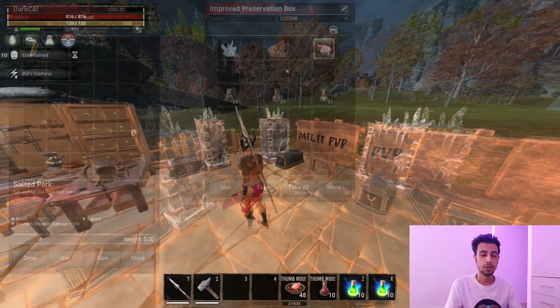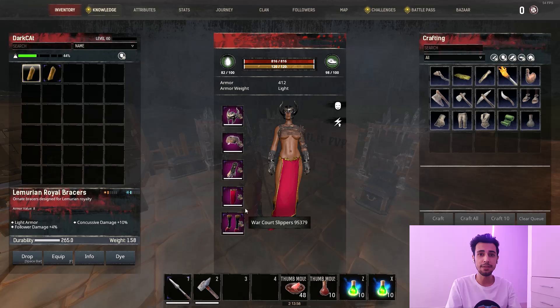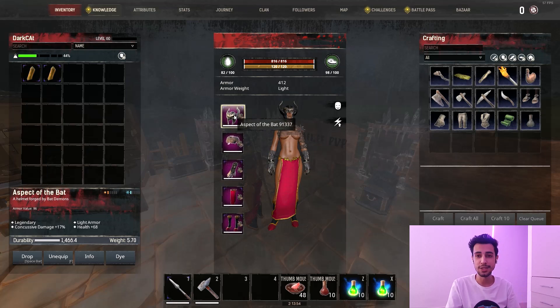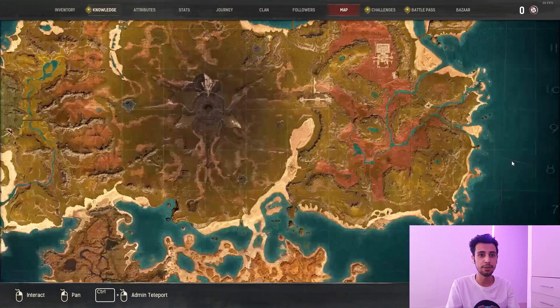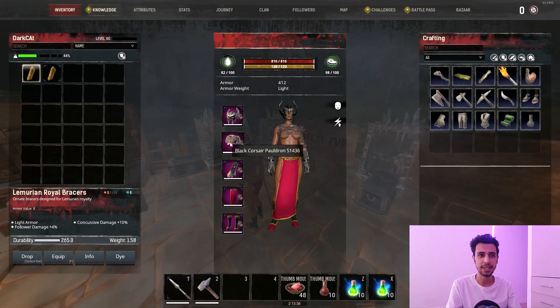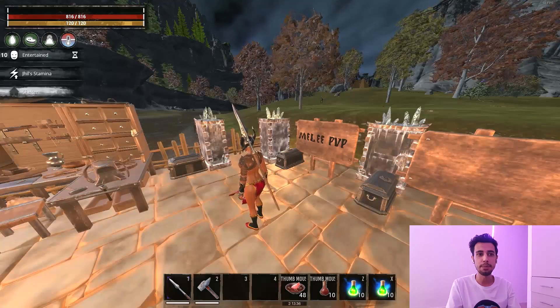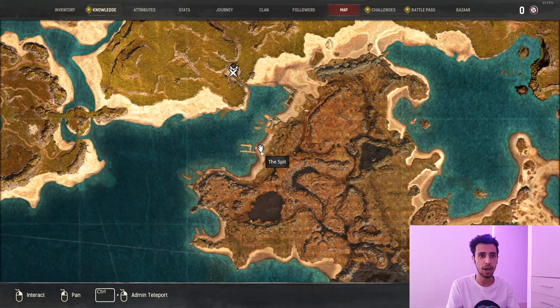Now for the last part of the video — where to find each recipe. For the helmet, the Aspect of the Bat: everyone knows you learn it in the Bat Dungeon, located here on the map. Finish the dungeon and at the end you learn the Bat recipe. You just need some Eldarium to craft it.